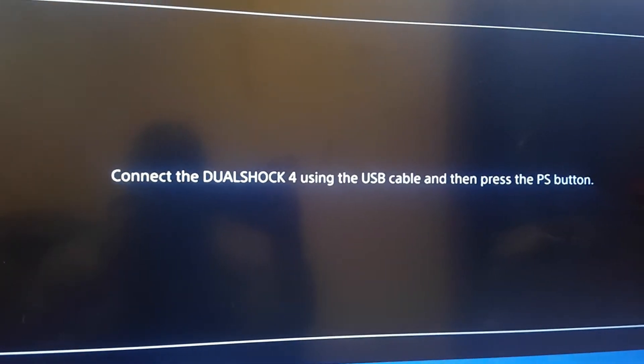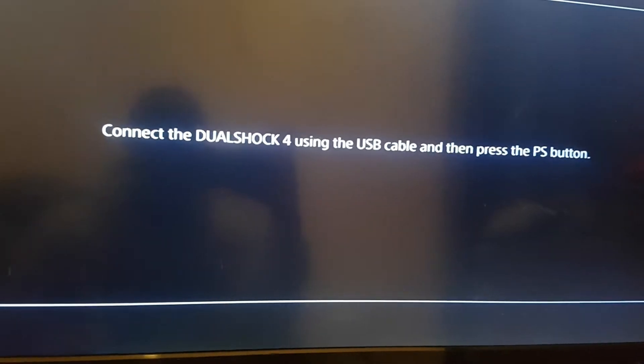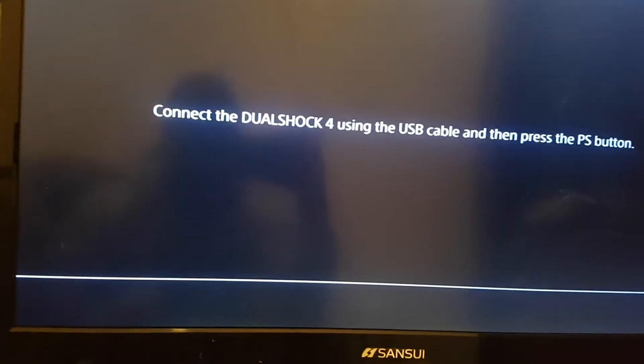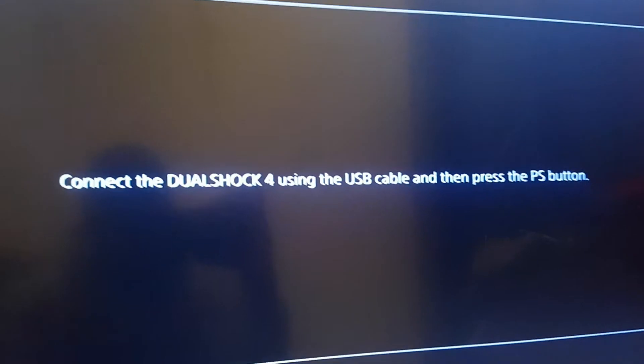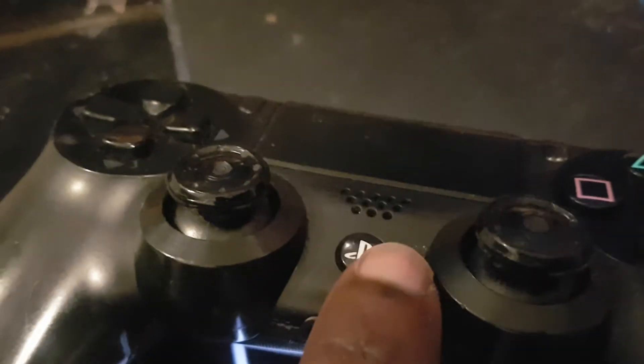Connect the DualShock 4 using the USB cable, then press the PS button. Connect the USB cable on your controller — okay, it's connected. Once it's connected, press the PS button on your controller.